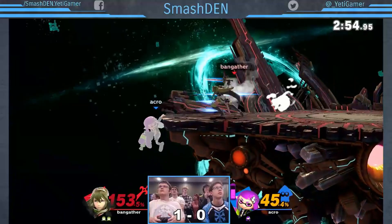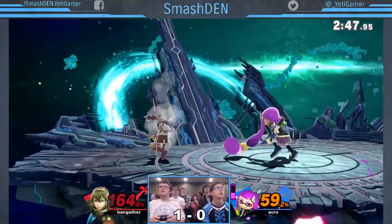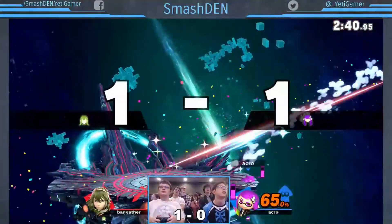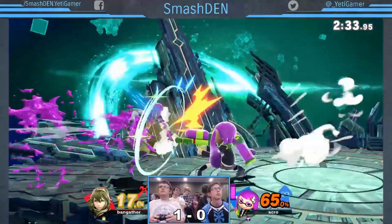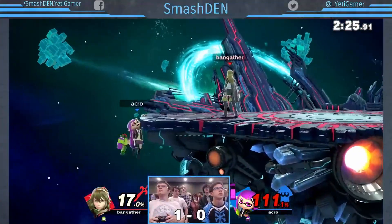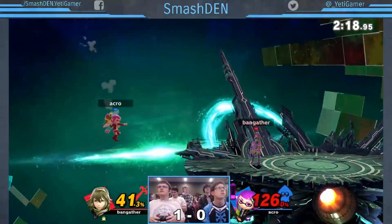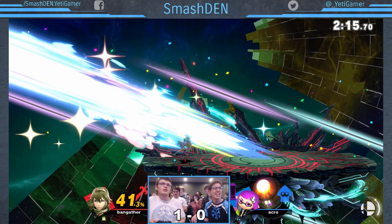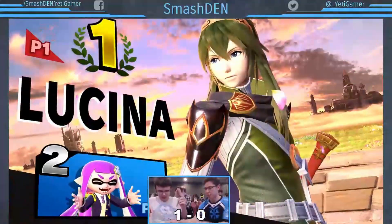Acro needs to get this stock away if he wants to come into the final stock in a decent position. He did a heck of a comeback in game one, but you're not looking to do that twice in a row. 164 to 65 — he's already getting close to kill range, starting at 65 even, to zero on the last stock. Acro's gonna have to get some really good damage in here. Not a bad start, getting up to 17 with paint on him, the up smash which was so reliable, but that's gonna be it — sending Acro down to the loser's bracket. Another 2-0, Lucina and Bangather get on the board.